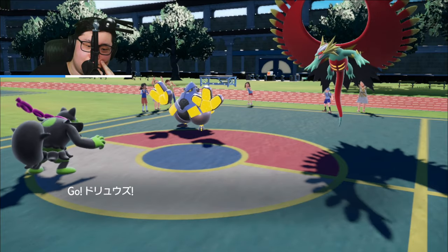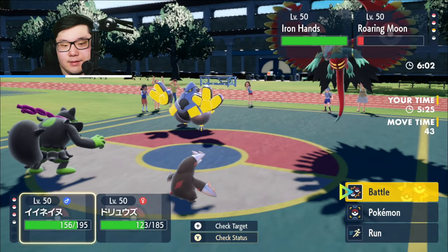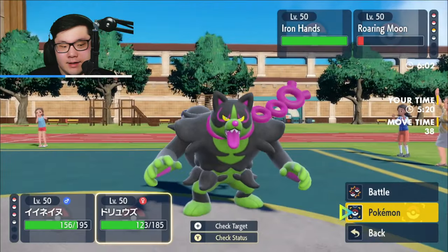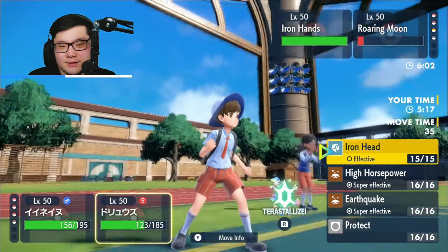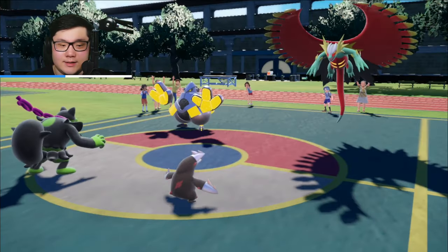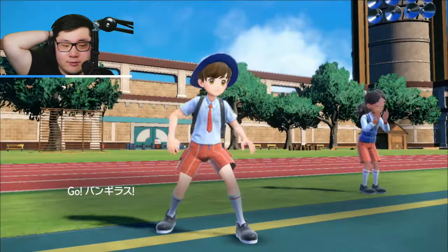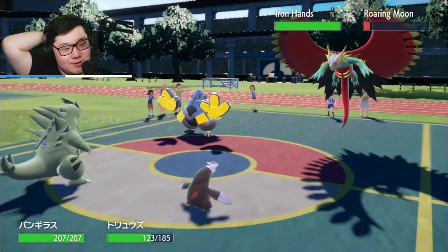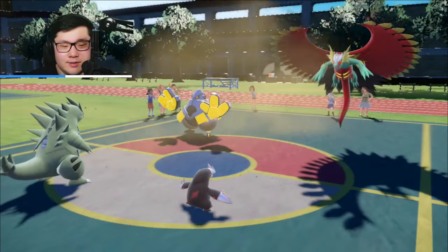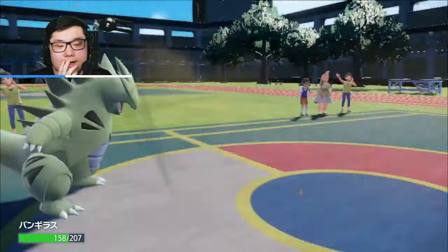I think the play is to go Excadrill, then into Tyranitar. Okidogi is the game plan for the win — unless they double up the Okidogi slot with Drain Punch, but that would allow Excadrill to put pressure against Iron Hands. I'm just going to Protect the Excadrill — trying to bait the Drain Punch in that slot and deter the Tyranitar coming in. They used Acrobatics. They focused on the Excadrill. Drain Punch is going to come out into Excadrill.